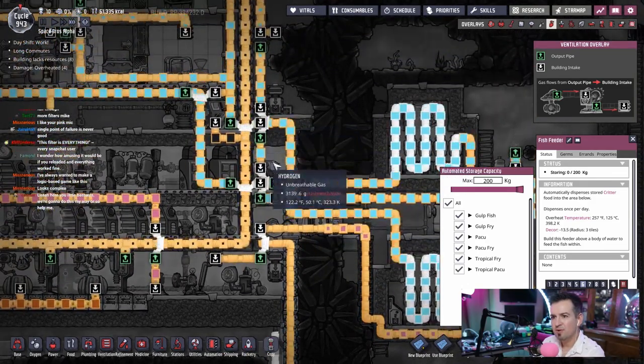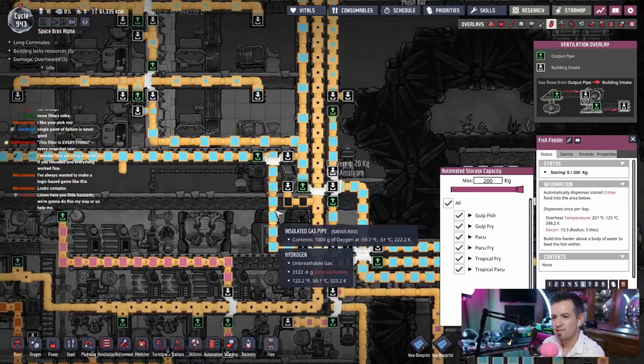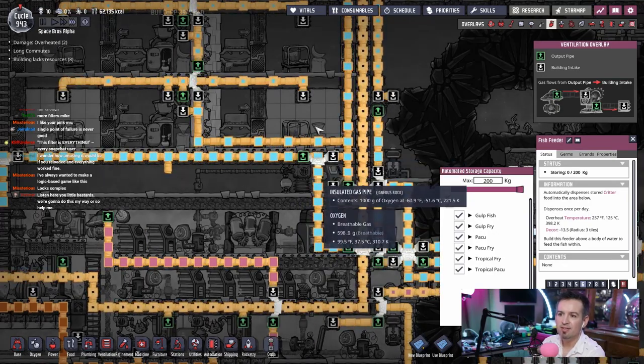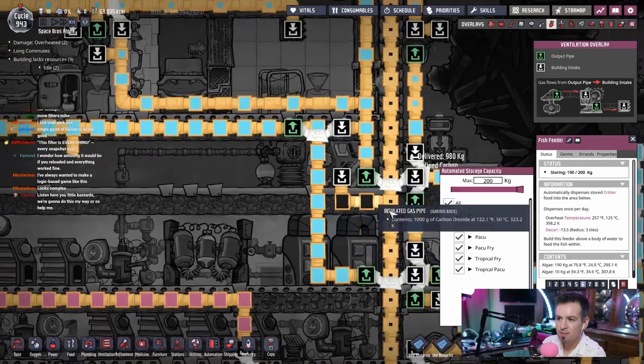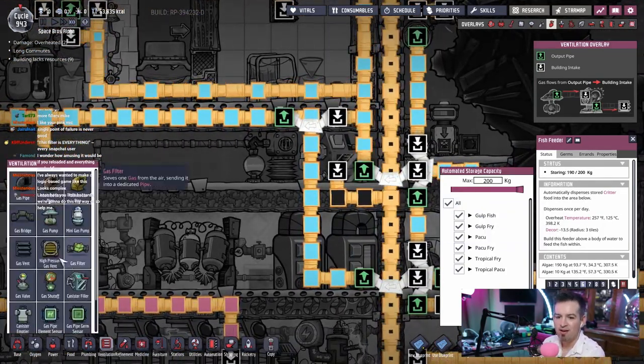See, this is flowing up here. I think we could go ahead and patch this in right here — just let it bridge right here actually, just to give it another option to get some more air into the base.